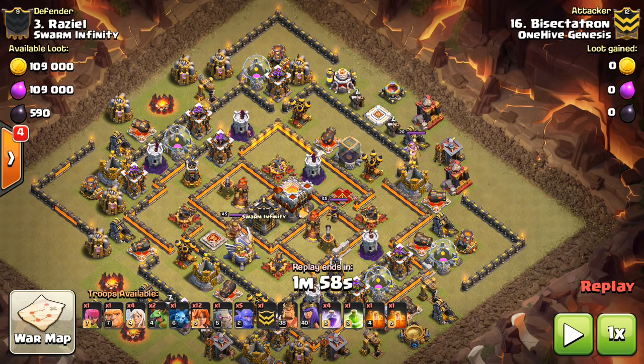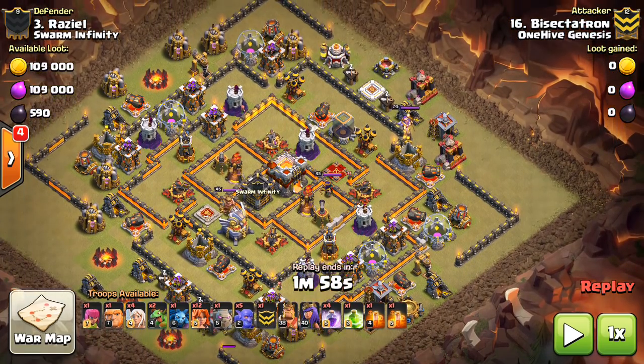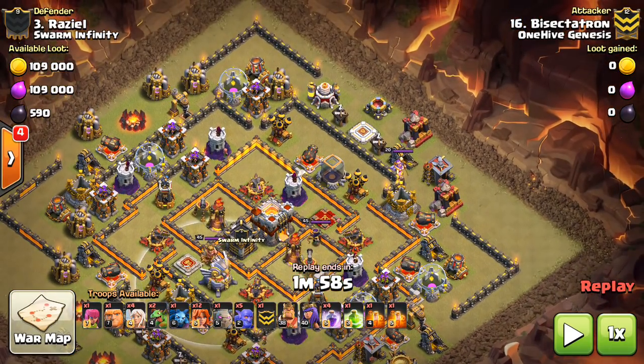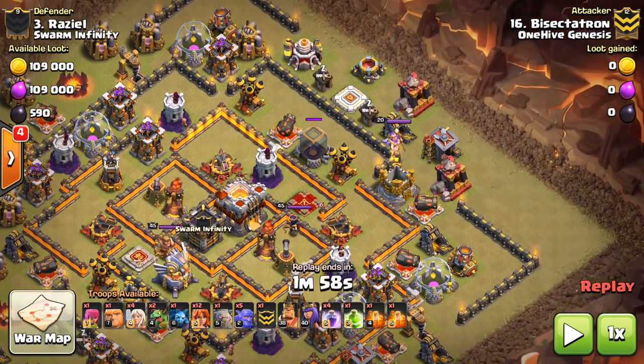Still look for buildings on the outside to snipe if you can — that's always a good thing to do at the beginning of the attack so the Eagle doesn't light up your troops at the end. That would suck especially if you're not going to get it with your push, which I won't. The Town Hall is most accessible from this side, so even if there are a few more traps it's worth coming from that side. The question is how to get there.